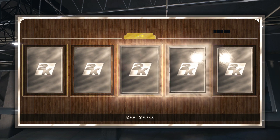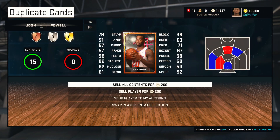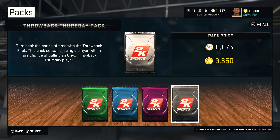Laker Staple Center — Josh Powell. We got a racer for Anthony Davis, or he should have it, we just have to upgrade it. We can send the players to auction, sell the league card.